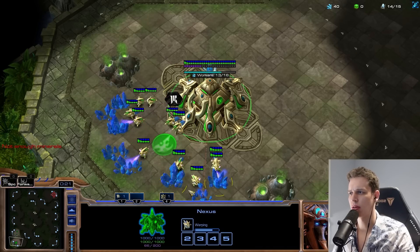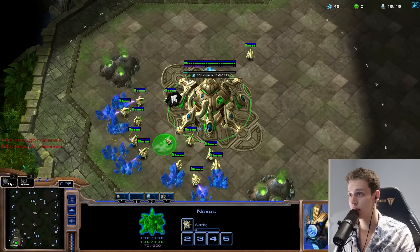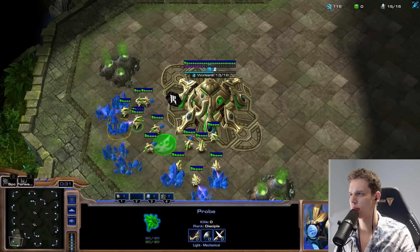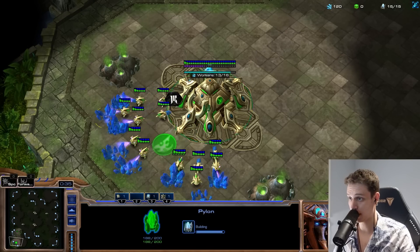I was thinking of trying to block my opponent's natural, but we're playing on Ancient Cistern. It's a large map, I'm feeling good. I'm just going to go for a gateway scout, so a little bit delayed. Not going to be any issue whatsoever. Ancient Cistern, the best map in the current map pool for the Protoss versus Zerg matchup as well.